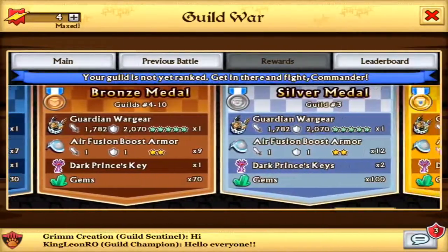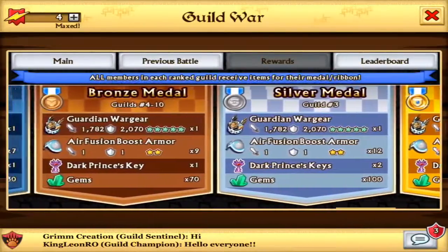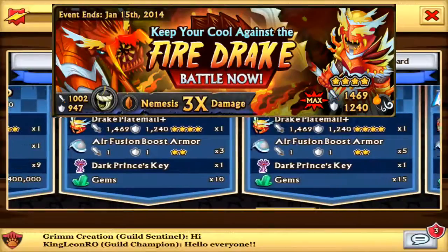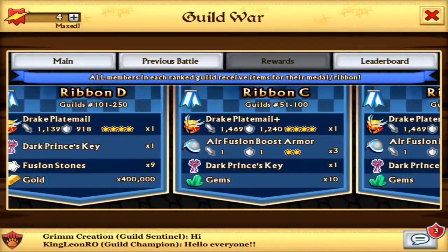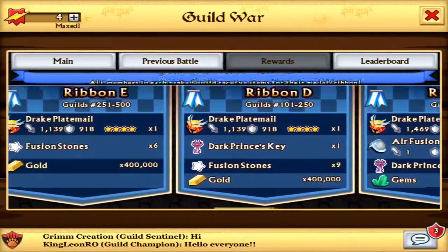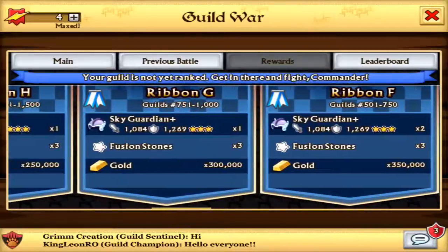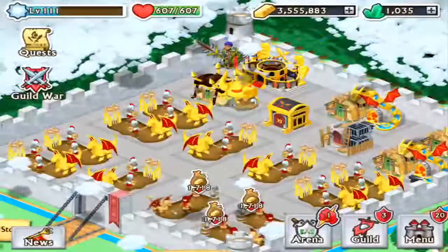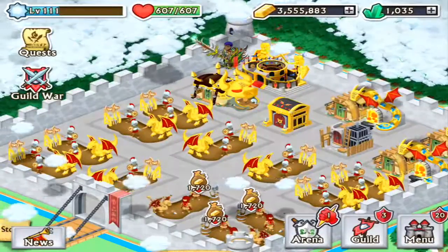Tell me what you think about this new epic, the Guardian Warrior — I personally really like it, it looks awesome, and I hope I'm going to get it. The top 100 is going to get the Drake Plate Metal Plus version, which is an air and fire legendary. I think it's maybe four months old, and after it is the Sky Garden. I hope you guys enjoyed this video — don't forget to leave a like, it really helps. Talk to you guys later, bye!